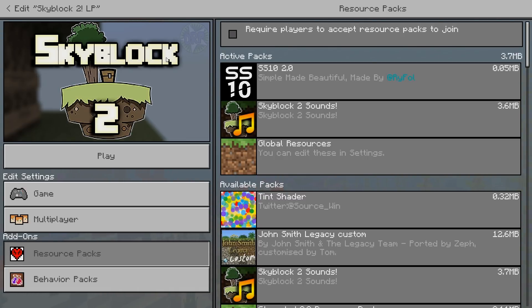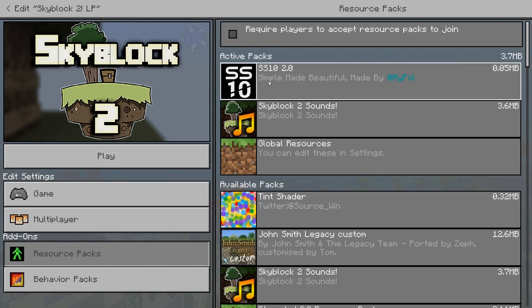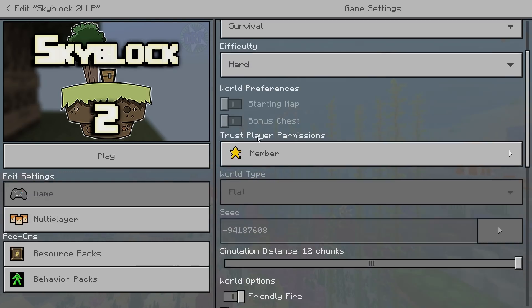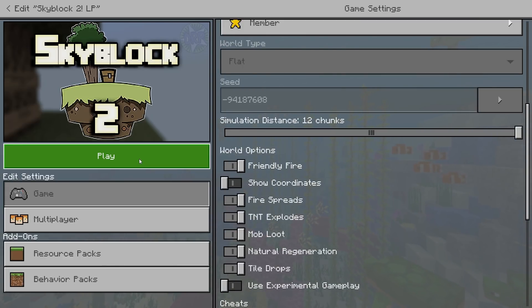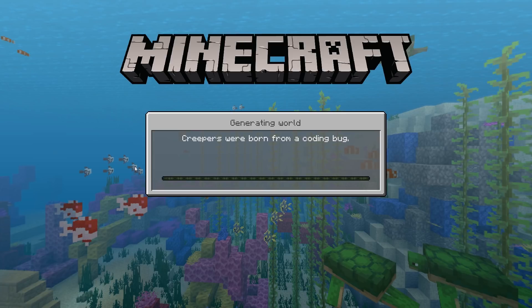It's a good way of me showing off some of the features and some things you may or may not have known about my map. It comes with Skyblock 2 sounds and I've put on a simple shader just to make it a bit more sexy. We're not playing multiplayer - survival hard, no cheats, no coordinates, no experimental. You can start off with one of four different beginnings on this version of the map, and I'm hoping I don't get hardcore because it's going to make my life very slow.